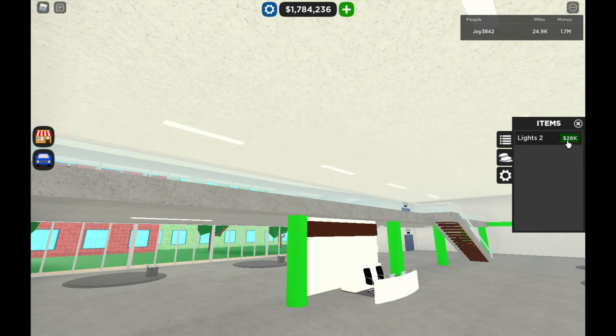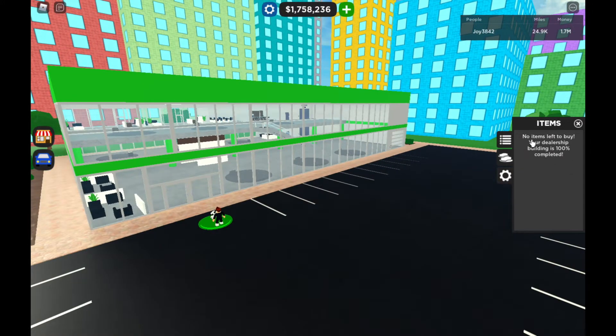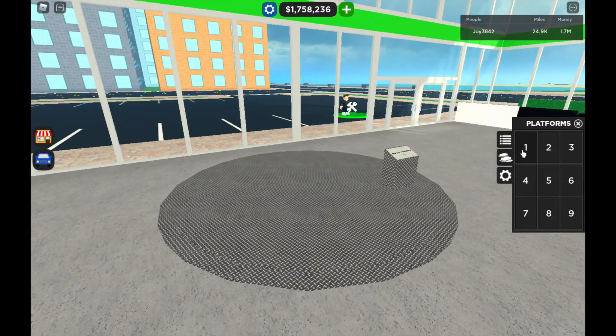I've installed the new lights. No items left to buy - your dealership building is 100% completed! Finally, I've made it this far and it's time to place my own vehicles.